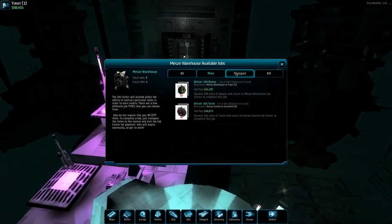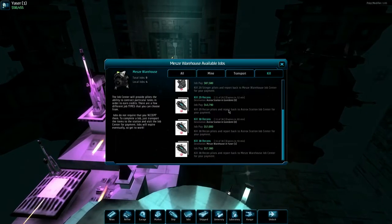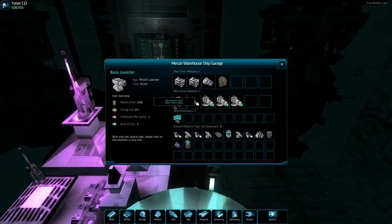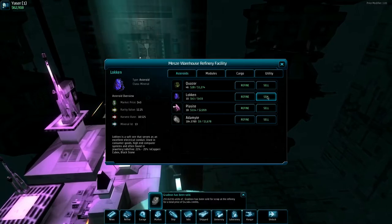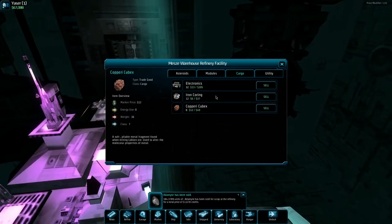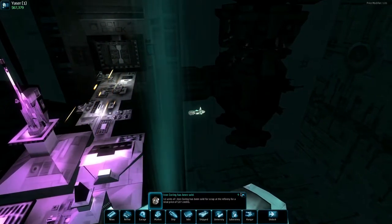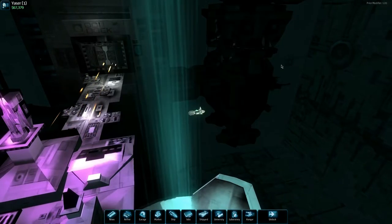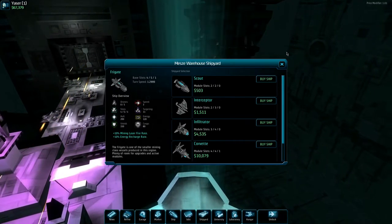We'll hold on to the quasar and get rid of everything else. The kill missions — we obviously haven't killed enough yet. In the garage we're outfitted well. We didn't take much damage. Let's sell the cheap stuff — the Locan, the Plasite, the adamite. I think we're ready to attack the next system. There's the shipyard — we already chose the frigate over the corvette. So off we go.